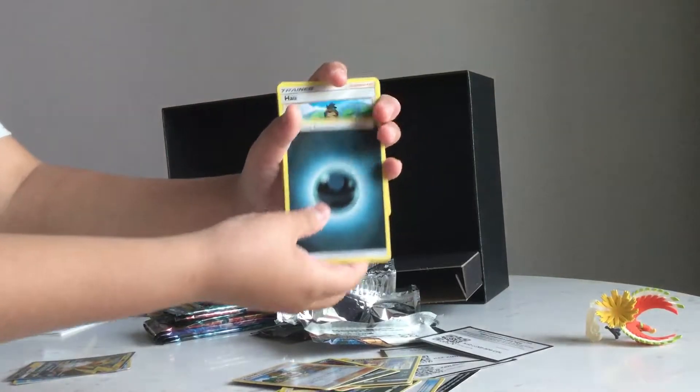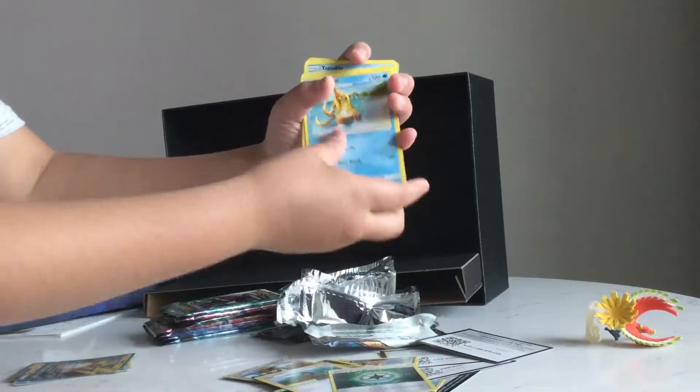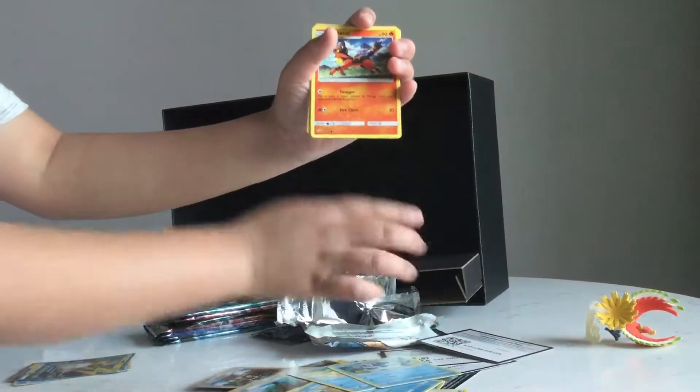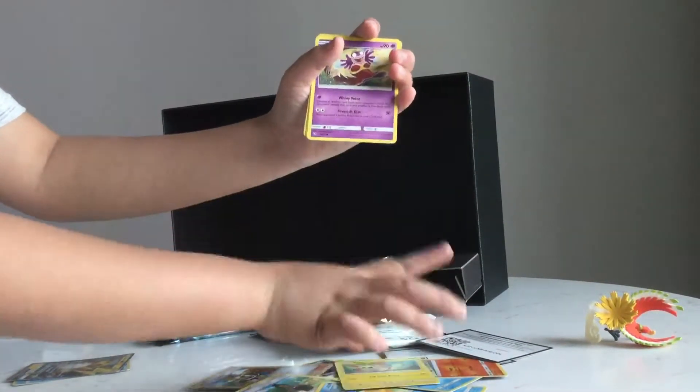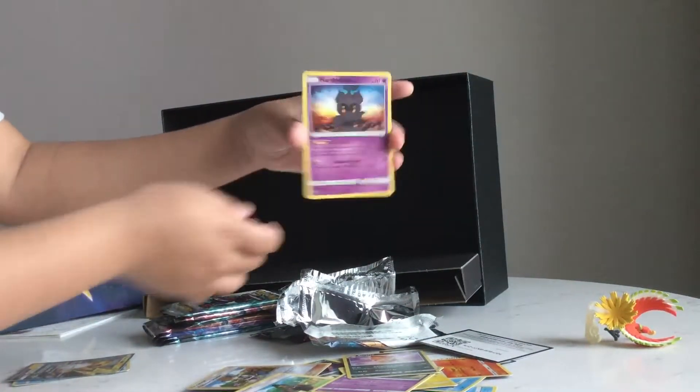Dark Energy, Dark Energy Hull, Warp Energy, Floatzel, Weasel, Totodile, Torracat, Plusle, Jynx, Scraggy, and a holo Marshadow.